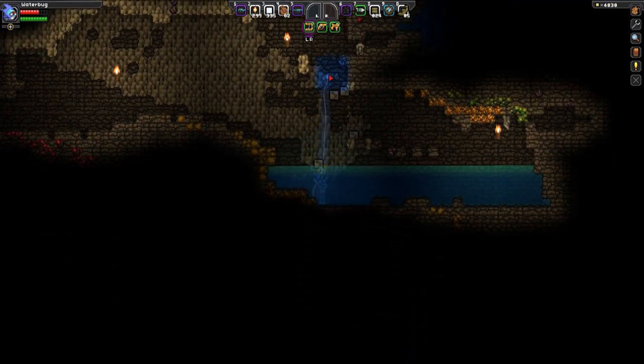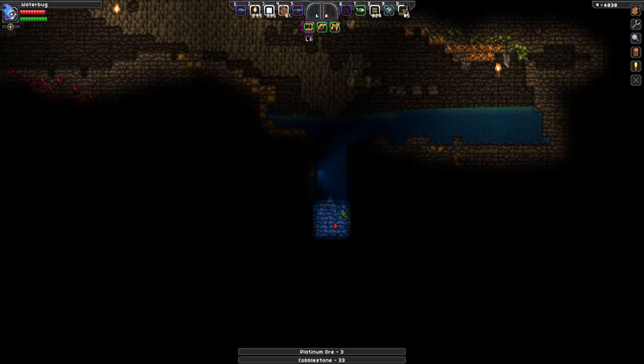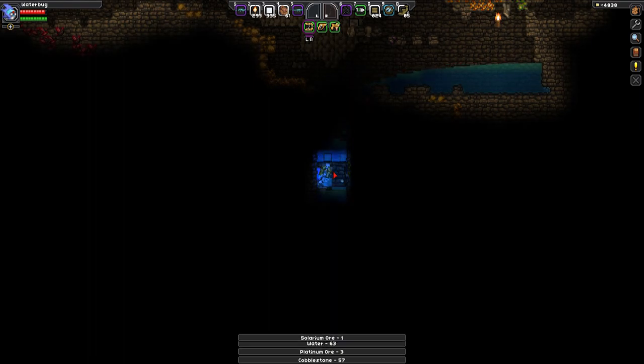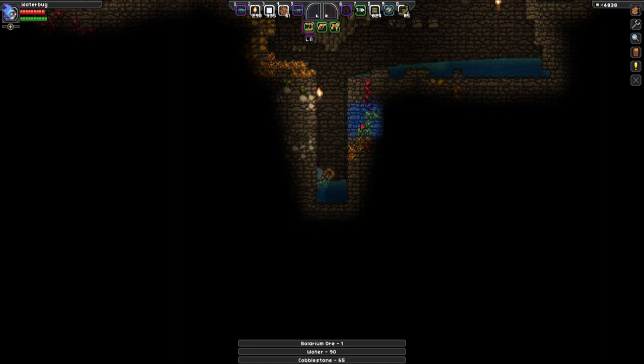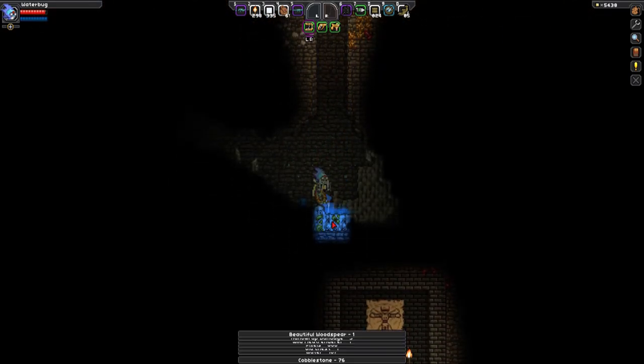Let's clear this out so that when I fall straight down there's room, and I won't instantly die coming back down here. Let's clean that up and get rid of this water so I can put some light down here. Look how dense the solarium is — once I got down to this level, it really became very easy to get that stuff.